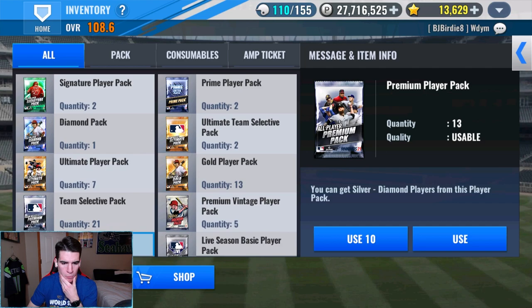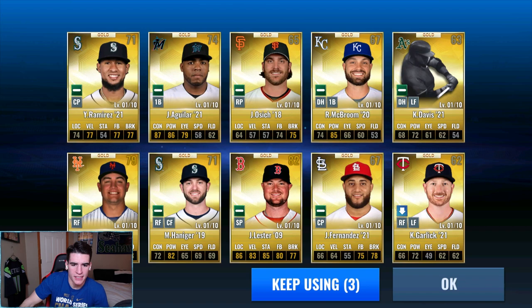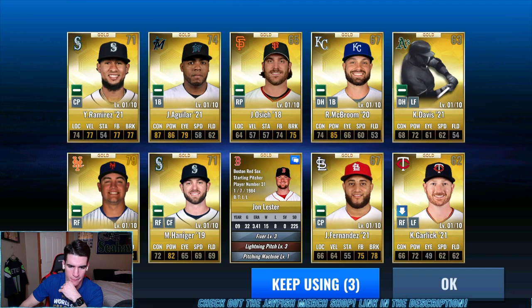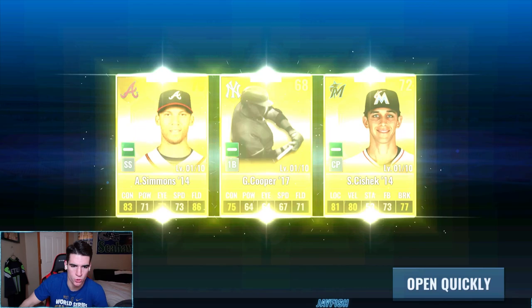We'll do the gold player packs, then team selective ultimate, then premium vintage, then finish with the primes — maybe prime combo too. These 13 — we have gotten a prime from these before. No purple yet today. First 10: Lester — he actually just retired, 16-year career, maybe yesterday. We got him before he's out of the game, kind of cool even though it's no use. Next three are probably all special training — yep, all special training.